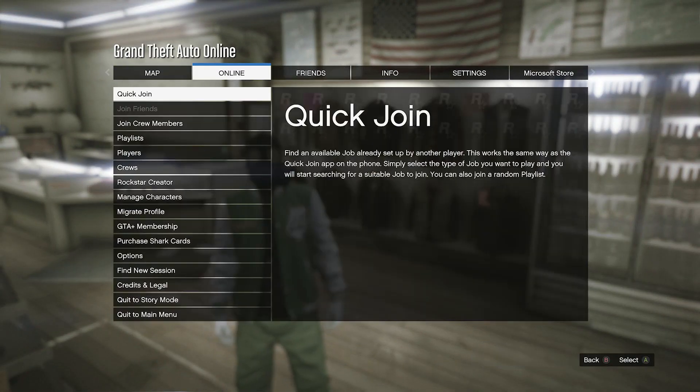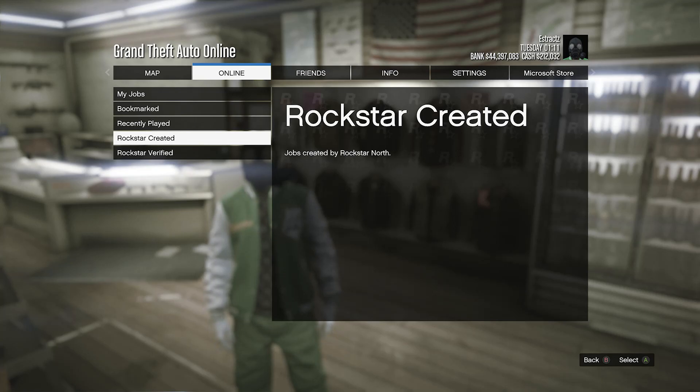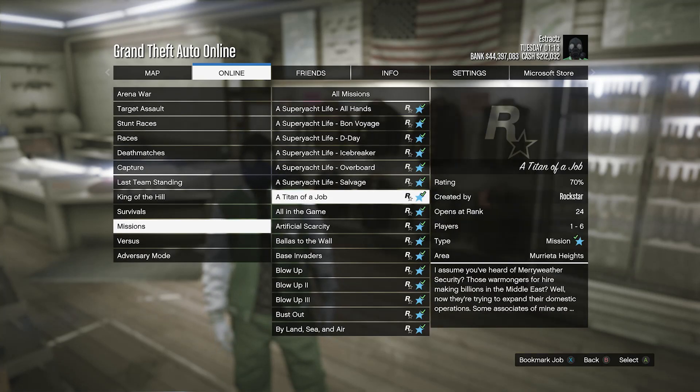Go ahead and hit pause, scroll to online, hit jobs. Or if you're on the new gen consoles, click on quick jobs, scroll down to play jobs, click on play jobs, scroll down to Rockstar Created, click on Rockstar Created, click on missions, and look for the mission that is called Titan of a Job, and just start up that job.